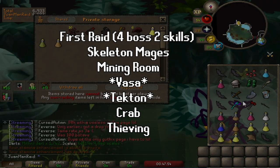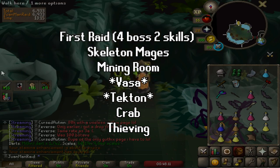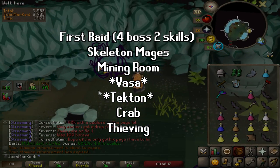For the first raid I got a four boss, two skilling room raid — the most common type. I got Skeletal Mages, Mining Room, Fasa, and Tekton for the bosses, and Thieving and Crabs for skilling. Out of all six challenges outside of Olm, Fasa and Tekton are the ones I'm most concerned about, so this is going to be quite interesting.